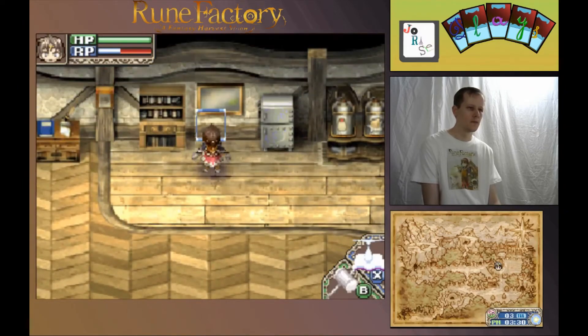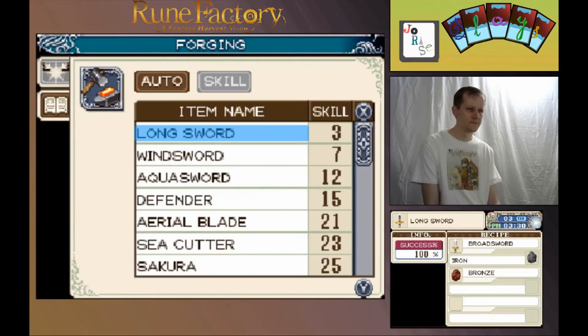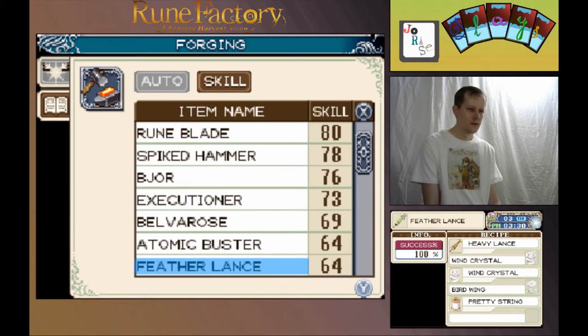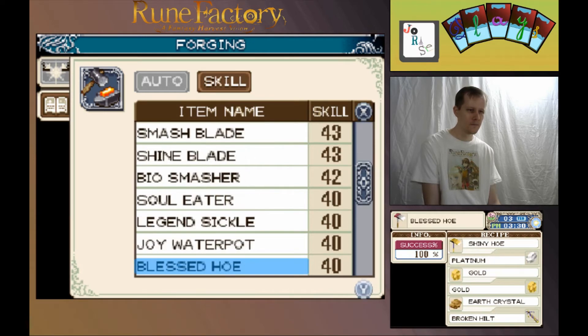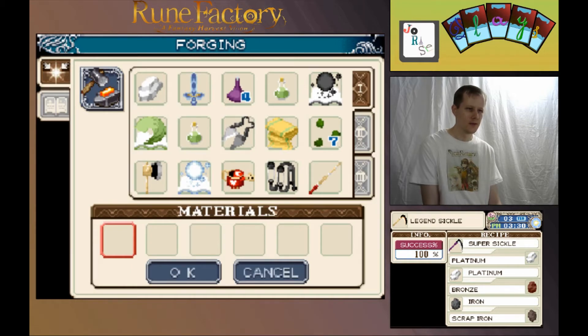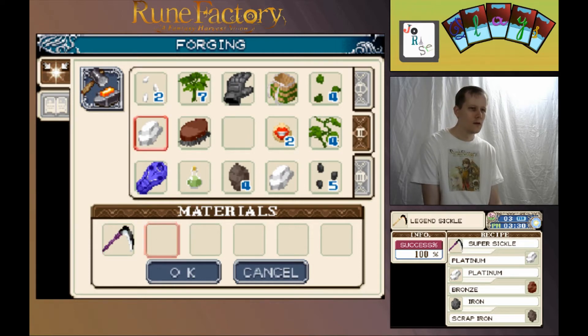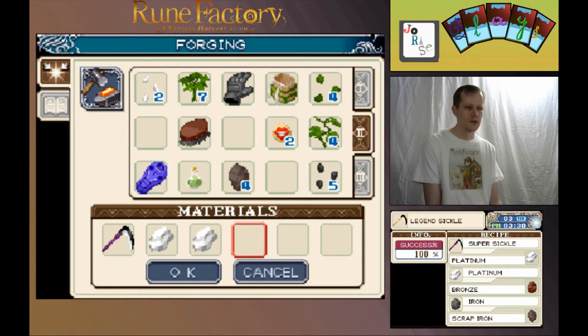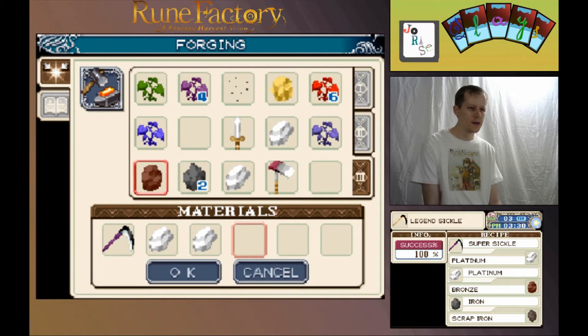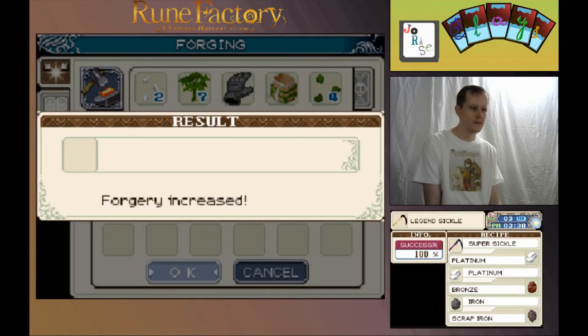Let's see that recipe for the sickle. Legend sickle: two platinums, bronze, iron, and a scrap iron — I think we might have that. Super sickle: one platinum, two platinums, a bronze, one iron, and one scrap iron. There we go, and skill increased!